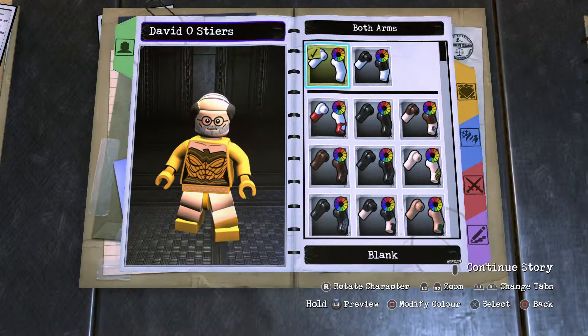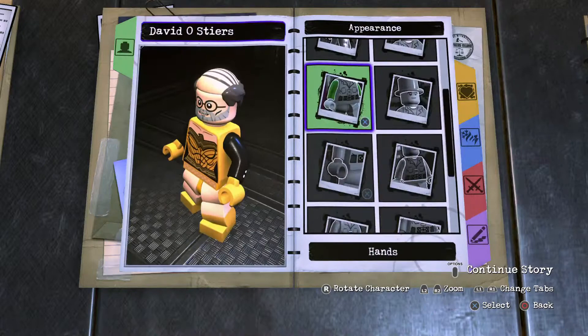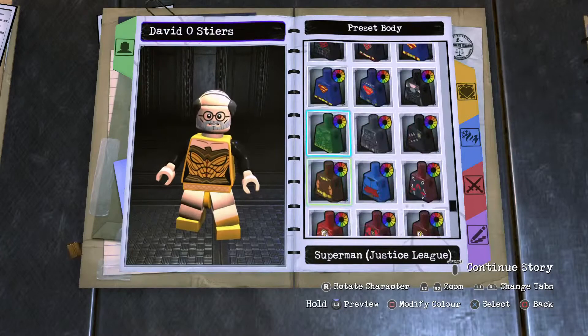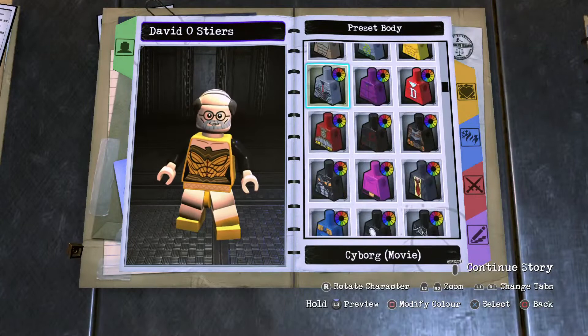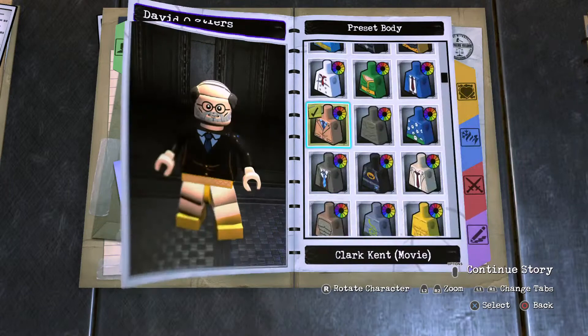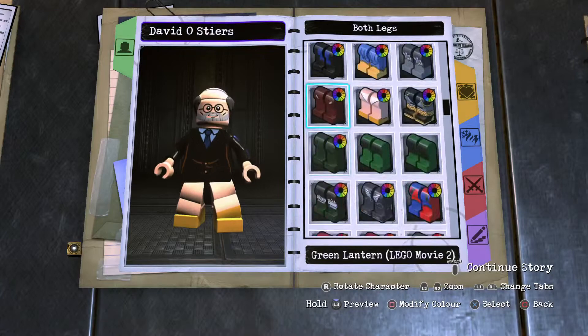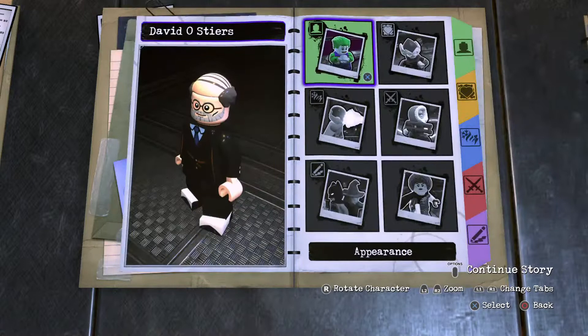He normally wears a tux, so that's going to be his tux — normally a black tux with a bit of a colored tie. Alfred arms: black and human skin. Torso preset: I'm going to use Clark Kent Movie for the torso. We'll scroll up and locate that. Then black hat piece — black, like so. And then on to the leg section: Animated Series Joker legs, black as well.